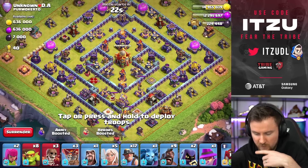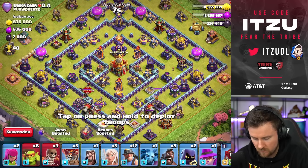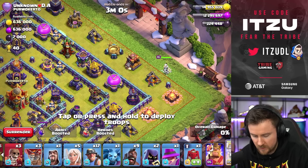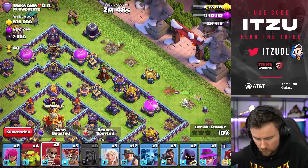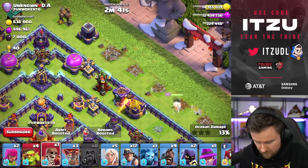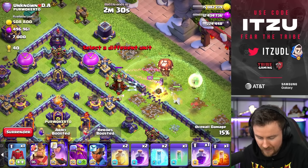It's another ring base — how do we approach this? I think what we could possibly do is a Queen Charge next to the Clan Castle and then force everything into the Town Hall like that. I'm pretty confident it might work — let's give it a try. We have a Queen here, I'll use a Wizard to funnel, and quite a few Sneaky Goblins to funnel the remaining army. Wall Break here, Wall Break right here as well. That's kind of now a problem — we can't get into the next layer, so we have to start early with the King.